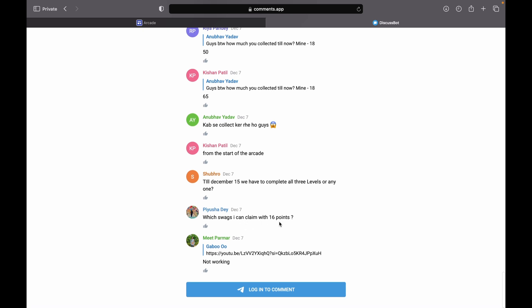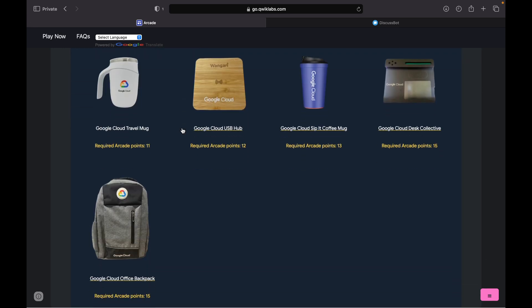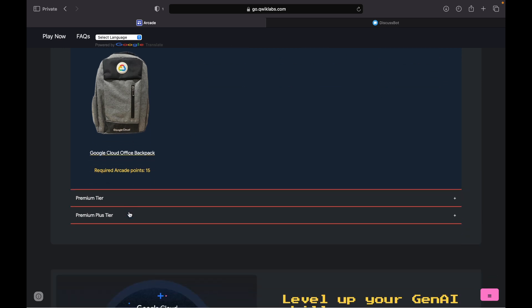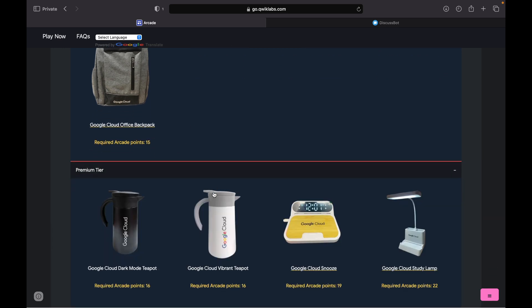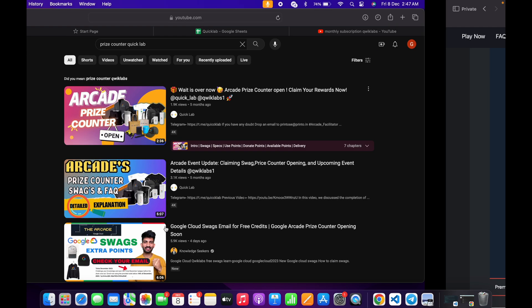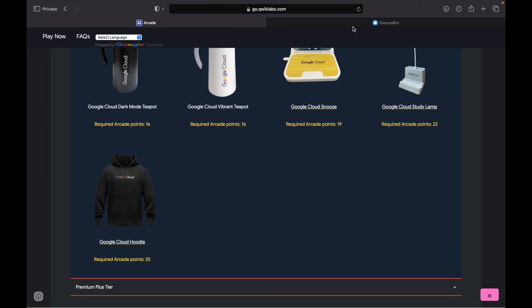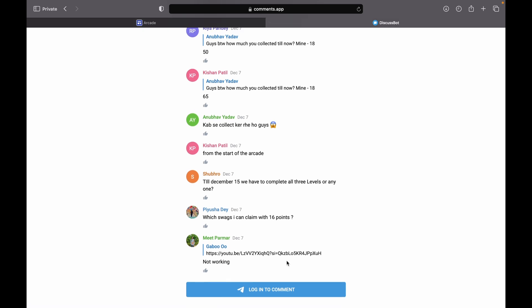Someone asked which swag they can claim with 16 points. From the advanced tier you can go for the bag, but I'd recommend pushing hard to get the hoodie as well — just complete more skill badges and you can definitely get the hoodie. That's it for this video. If you still have any doubts or questions, please comment below and I'll surely answer. Thanks for watching and have a good day!